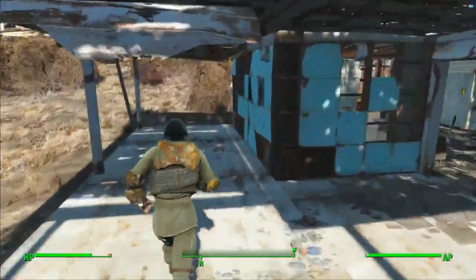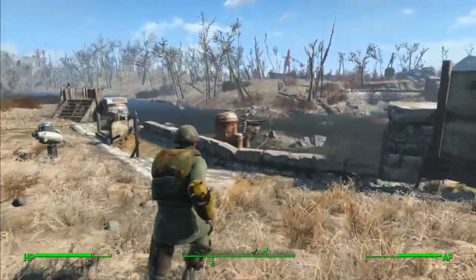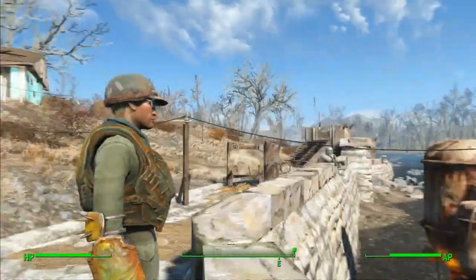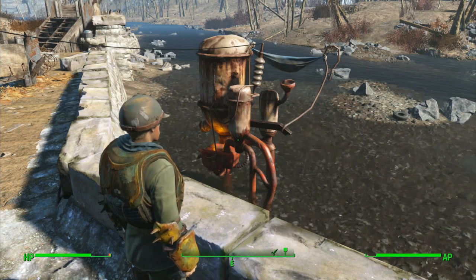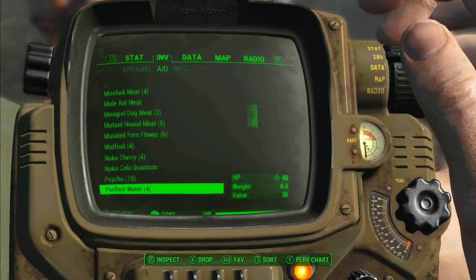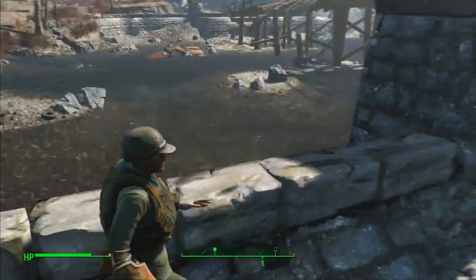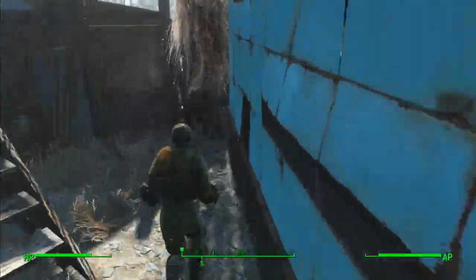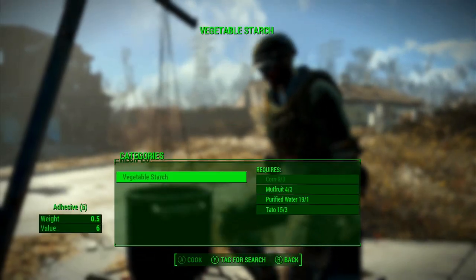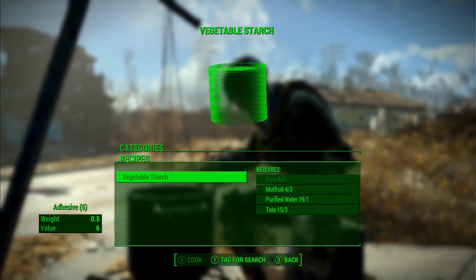How do you get that? Well, you just need to build yourself one of these — this is a water purifier. I'm obviously in Sanctuary. You stick that in the water, give it some power, and it automatically drops purified water into your workshop inventory — it's not your personal inventory. As you can see there, I've only got four purified water on me, but if I go back onto my cooking station and look at how much crafting material I've got, I've got 19 purified water. It happens automatically — it's a regular supply.